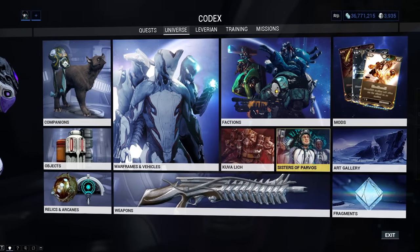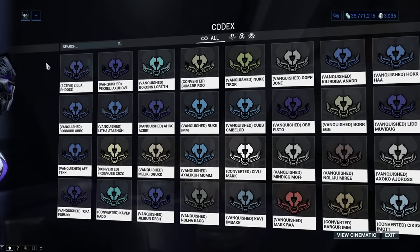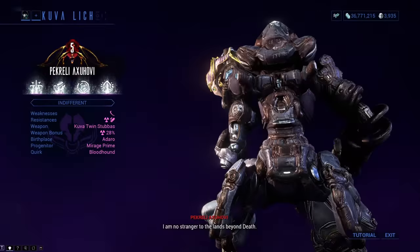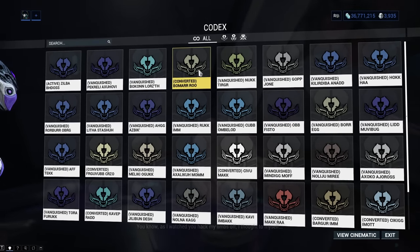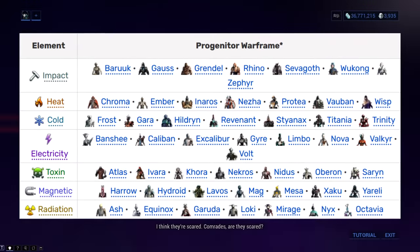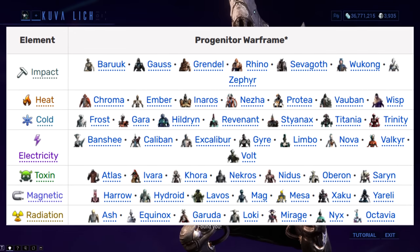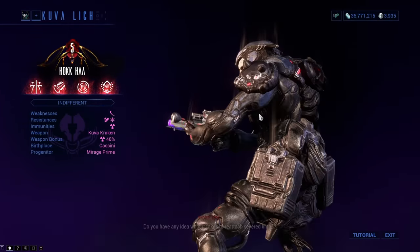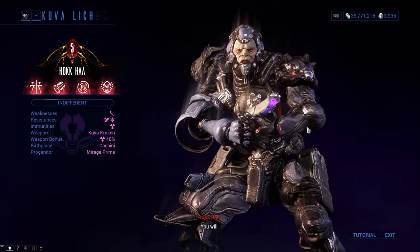The next 14 Ephemeras are specific to the Sisters of Parvos or the Kuva Liches. Each time you get yourself a Nemesis, it has a 20% chance to come with an Ephemera. The Ephemera kinds also depend on the Progenitor Warframe — the Warframe you kill the Larveling or the Candidate with. A list of all the Progenitor Warframes is shown on screen now, but more may be added in the future. When you vanquish or convert your Nemesis, you will get the Ephemera. Let's first go over the Kuva Liches Ephemeras.